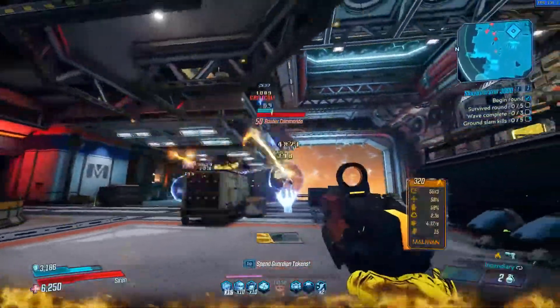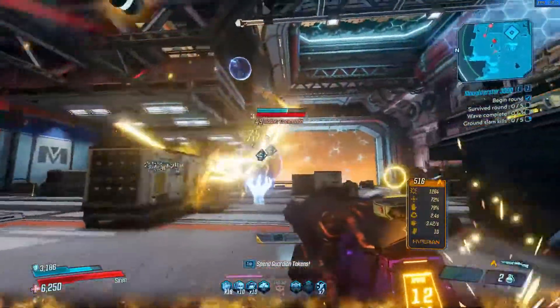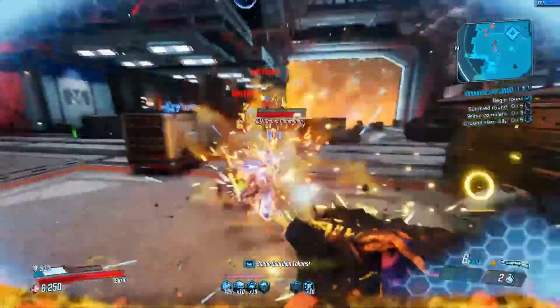In Borderlands 3, there are four ways to get unique or legendary gear. Those are world drops, designated drops, specific drops, and quest rewards.